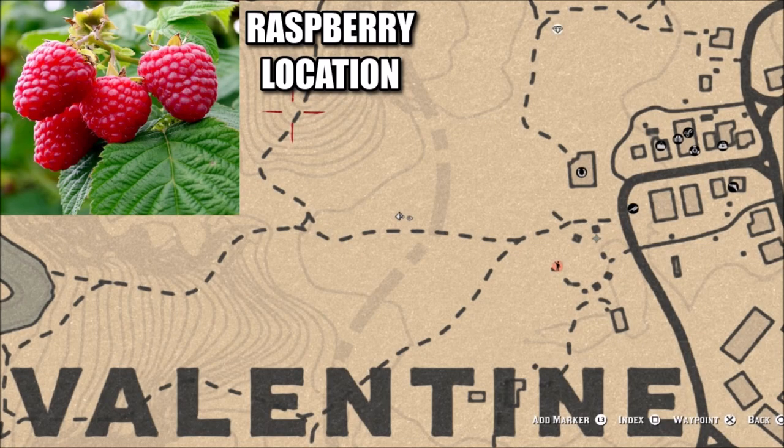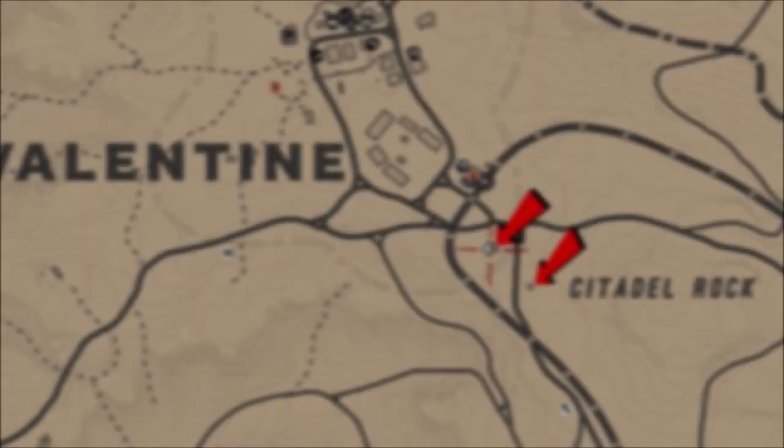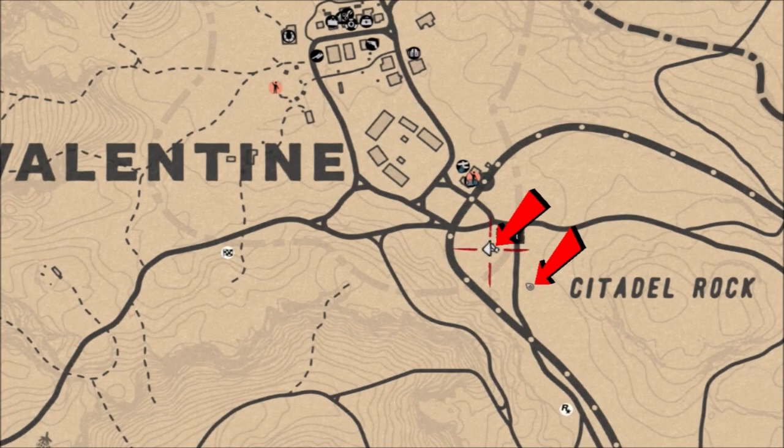What is going on guys, Grave here. Welcome back to Red Dead Redemption 2. One of today's online challenges is to pick raspberries. Raspberries are probably the most plentiful plant in game — they're not really specific to any certain area. They can be found anywhere on the map, and I do mean anywhere, but right around Valentine and Citadel Rock are some of the best locations.